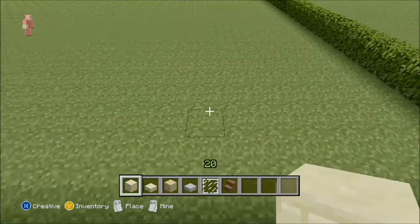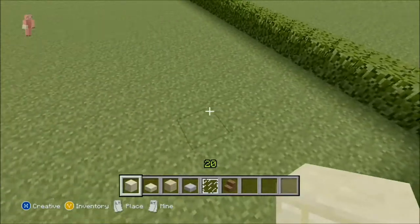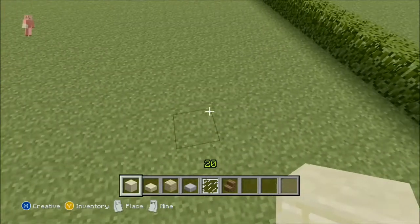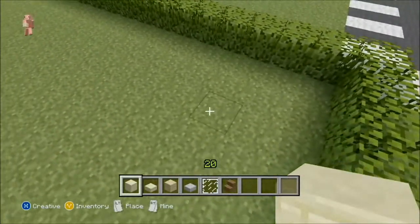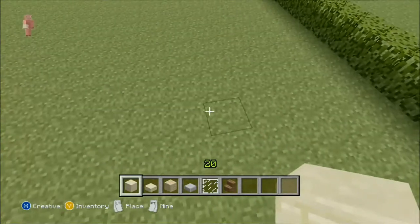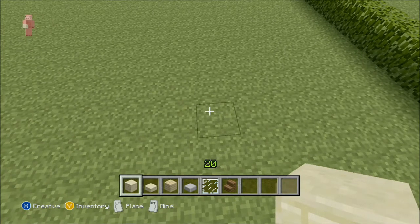Start with your sandstone — one, two, three, four right here. If you guys are in a city and you're building it off of a road, you want to count one, two, three, four, then five and go over one. Start with your sandstone and make your base.